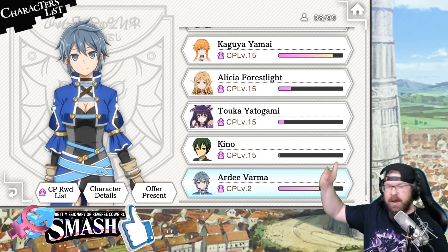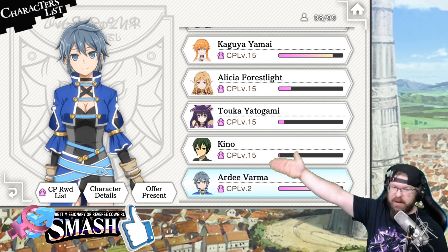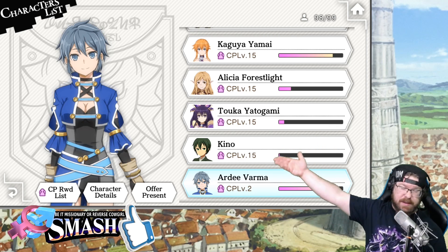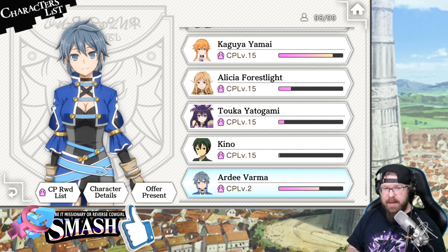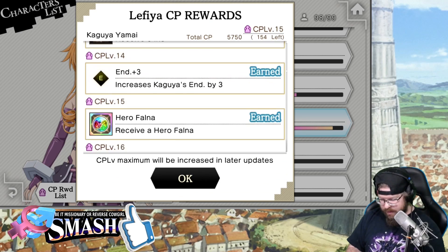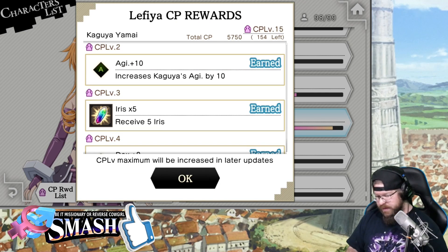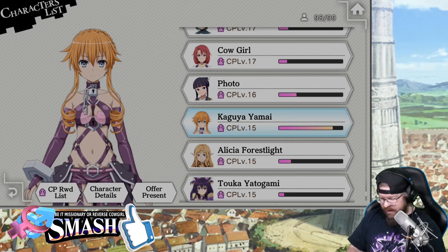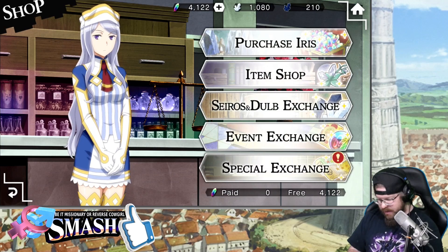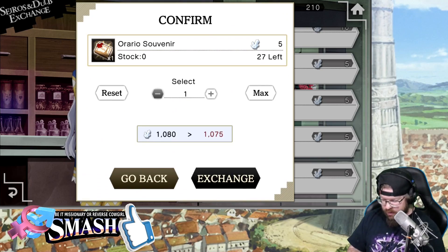That's why at the beginning of the month I pick up souvenirs that work for crossover units — I really rarely work on those anymore, so there's a lot of low-hanging fruit. For example, Kaguya here is about to hit level 16, which gives another 10 Iris for just 154 CP. To show you — I'll go grab a single souvenir from the shop for 5 Sirios, then go to the character list and give her that one item to trigger the 10 Iris reward.